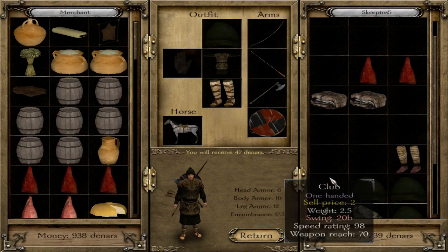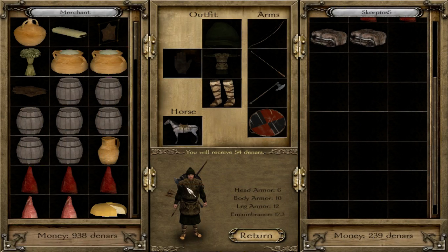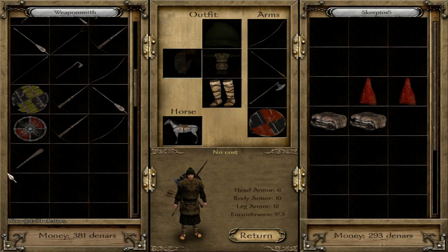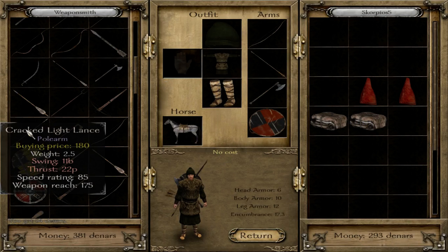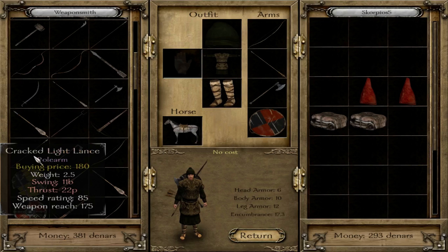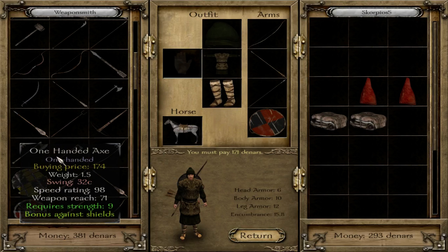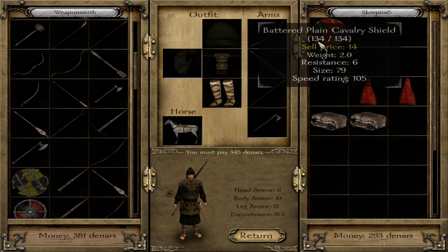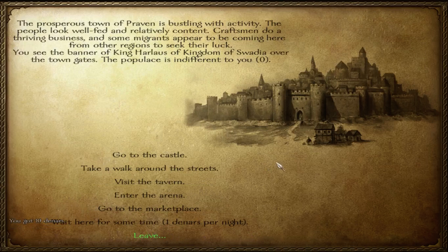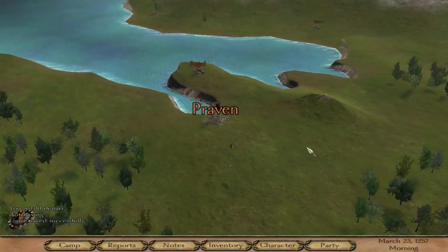We got 54 dinars. Let's see if we can find a better sword to replace my axe. This scimitar — it's a little too expensive, I actually can't afford it. Should I try a Light Lance? Maybe I'll try a Light Lance. Don't have enough money for an axe, but maybe I can give him one of my furs. Okay, so I have updated my weapons.